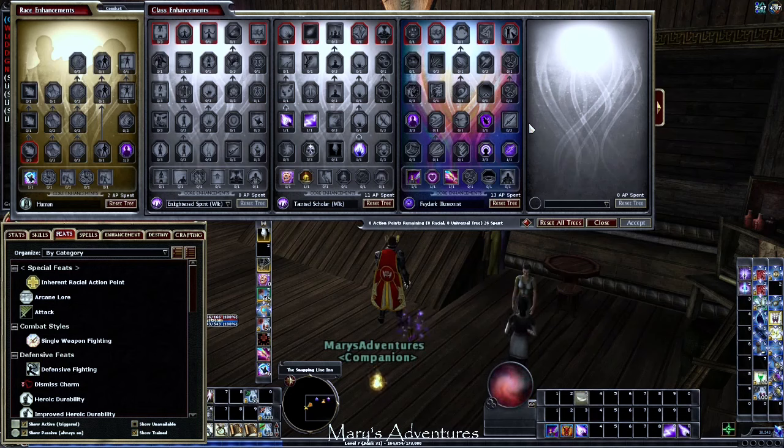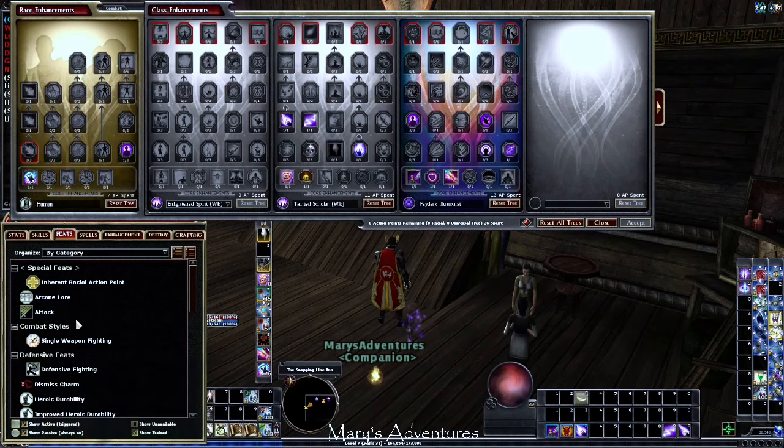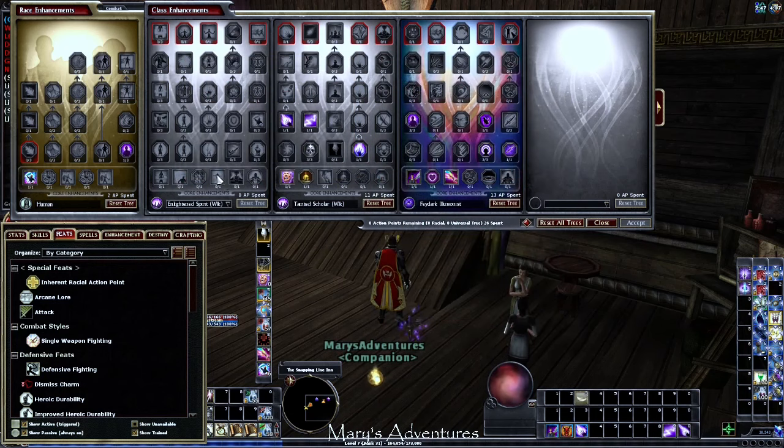Our approach uses single weapon fighting. As you can see in the description for single weapon fighting, it improves your hit point bonus from heroic durability — meaning taking this feat, improved single weapon fighting, and greater single weapon fighting will give us more hit points. For Hardcore League, that is a good thing. The other reason we use it is that while at low levels you'll probably be chain blasting, once we hit level 12 and go into Enlightened Spirit, we can single weapon fight during our burst intervals — aura going, bursting, and then hitting with single weapon fighting in between bursts.